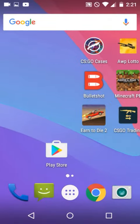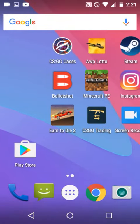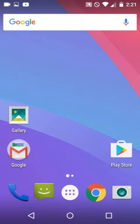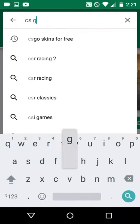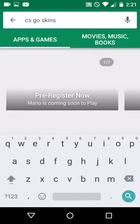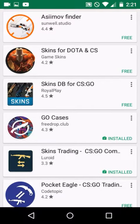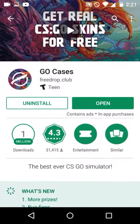Hey guys, today I'm gonna be showing you how to get pretty much free skins on CSGO. You're gonna want to find this app on the Play Store — go here, type 'CSGO skins', and find 'Go Cases by Free Drop that Club.' See this right here? Once you install it, you're gonna open it.